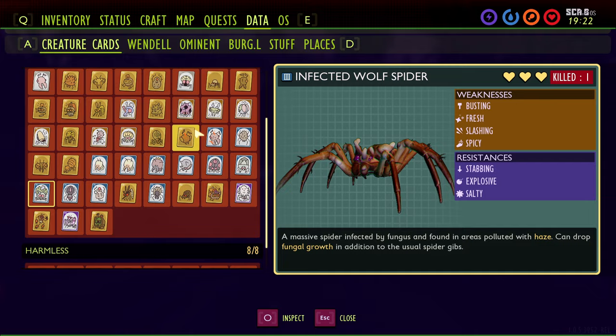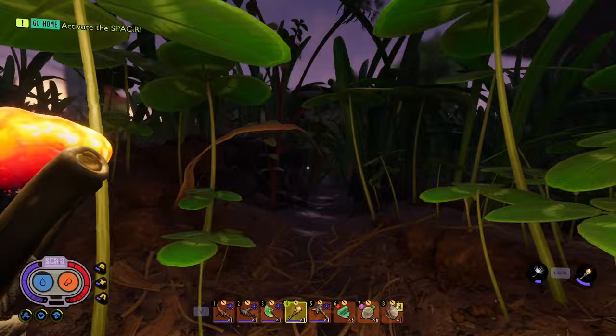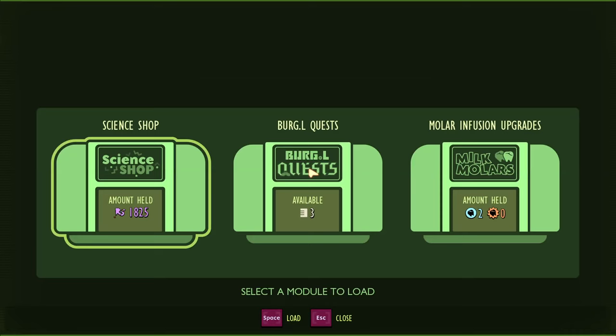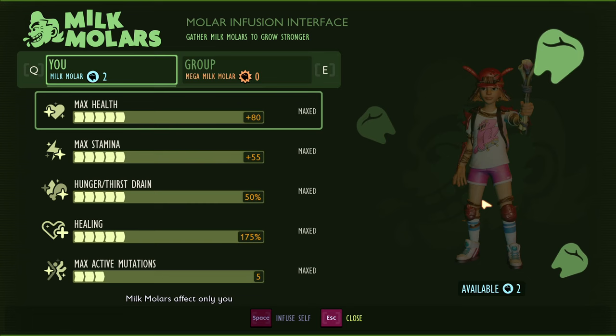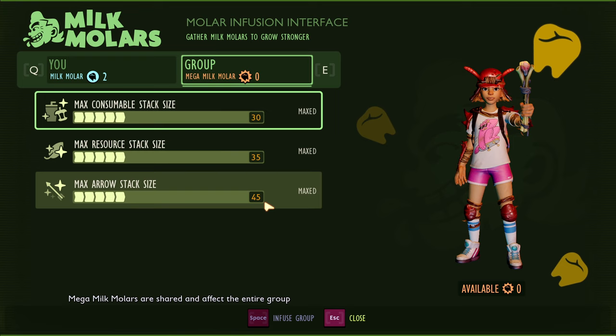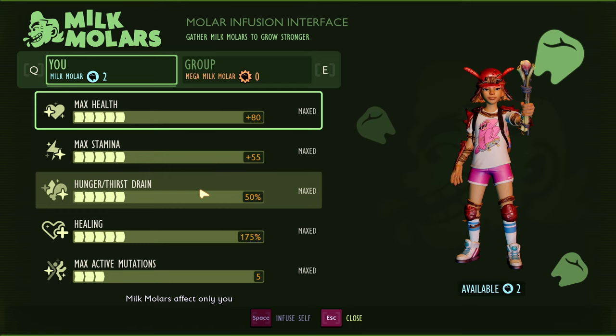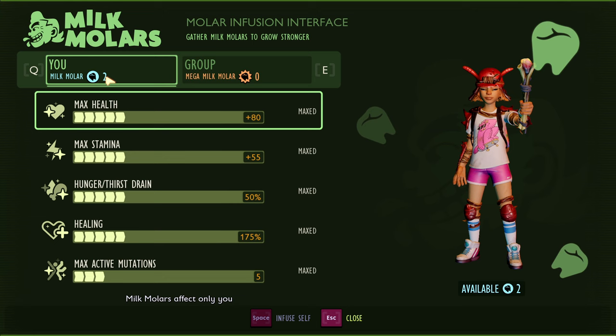Next, we're going to the field station, where there are a couple of requirements to unlock. First is milk molars — go to the milk molar ASL and you'll notice I have two milk molars left over but have purchased everything else. There are exactly enough mega milk molars to purchase all five levels of each upgrade, with two extra collectable milk molars. You do have to have all of them — if you're missing the two extra, you will not get the 100% requirement. Make sure you get all milk molars and unlock everything at a field station.